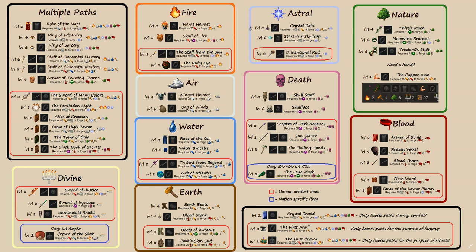Some schools of magic are fairly easy to boost up into — Water is an example. The Water Bracelet is definitely one of the best boosters in the game because it only costs 5 gems. You can just spam these out and make your Water Mages more powerful in combat. Some paths are pretty hard to boost up into. Air is a really good example — there's not a lot of air boosters, and the ones you can make have pretty high magic requirements.